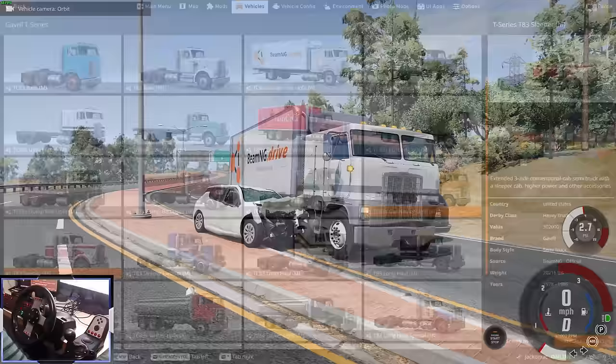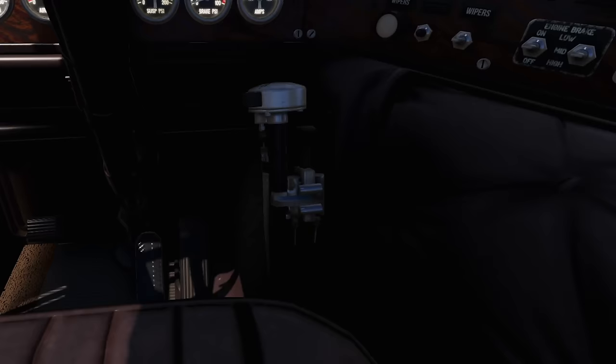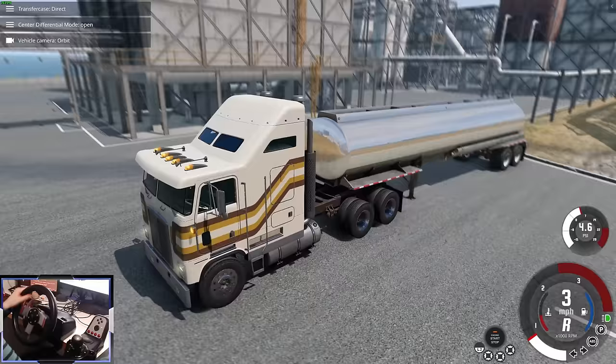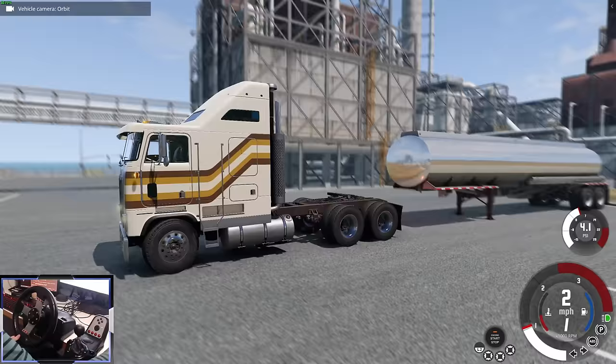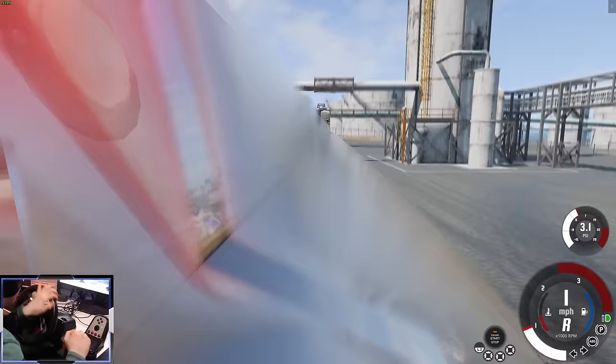You can also get flat beds and dump trucks, but let's try the long haul. We've got a manual gearbox — look at the shifter, we've even got an overdrive toggle on the top of the gear stick. Let's connect up to a tanker trailer. This fifth wheel simulation is actually really realistic — it even has air brake simulation. When we connect up, the electricity and hydraulics should automatically be connected.